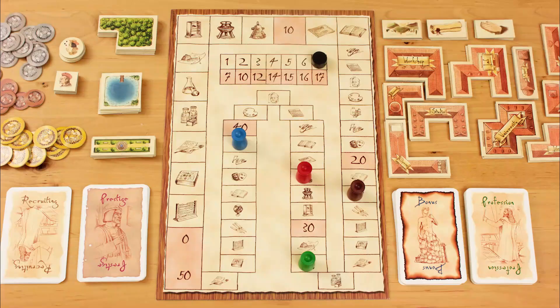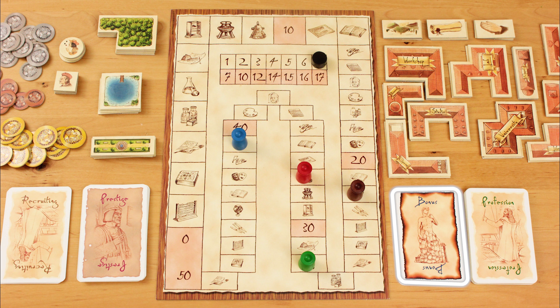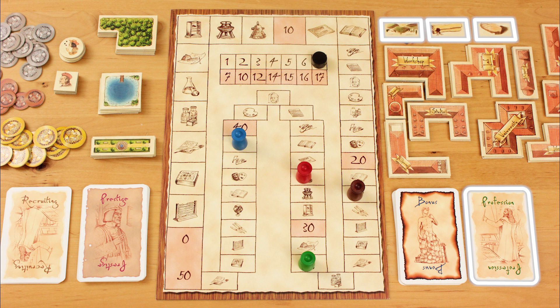In clockwise turn order from the starting player, each player may perform up to two actions. You can complete a work by playing one of your profession cards, buy a building, buy a new profession card, buy a freedom, or buy a bonus card. If you're buying a new profession card or freedom, you can only do this for one of your actions. Every other type of action can be performed up to two times.